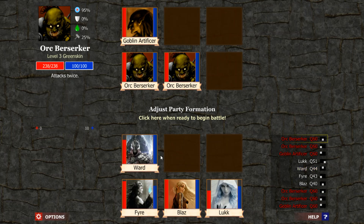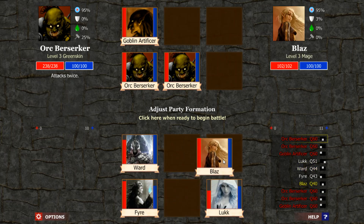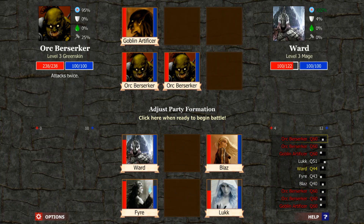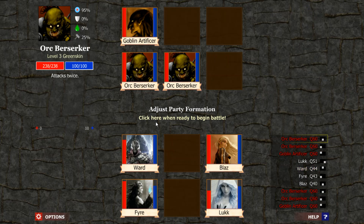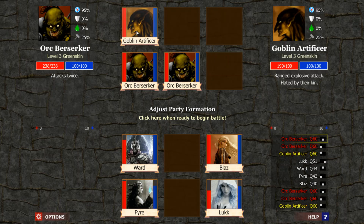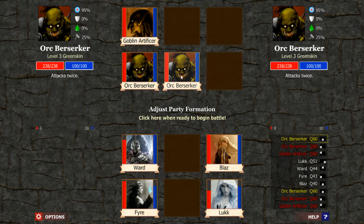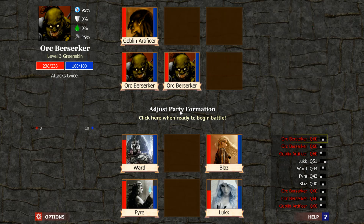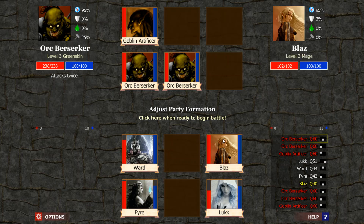I think here I'm going to let Blaze take a little pinch of damage. Let Ward... He has the... We definitely need to get more power regen or health regen items — absolutely, that's a must. We're going to kill this Artificer first, then we're going to kill this Berserker. I'll stun them and then try to put them in some kind of power lock. I want to spread the damage out here. We may have to use a potion to heal up.